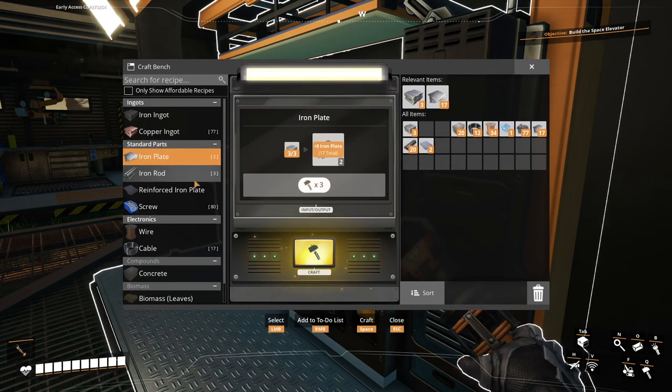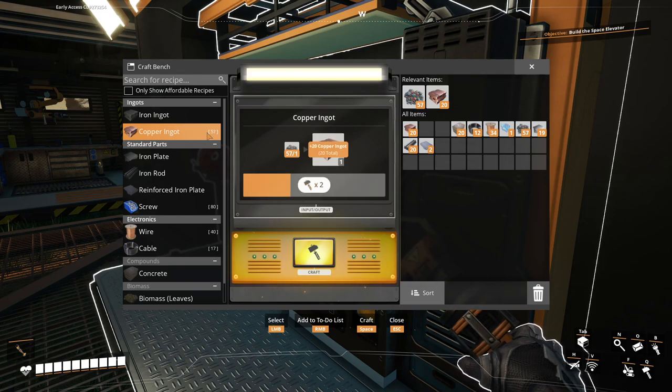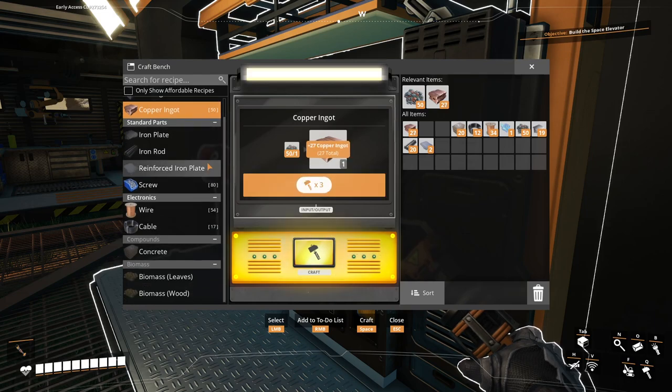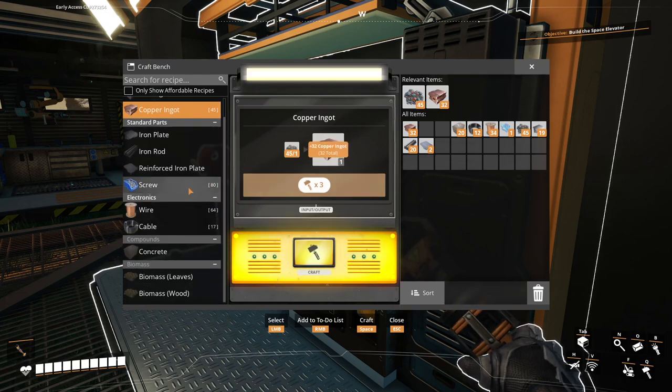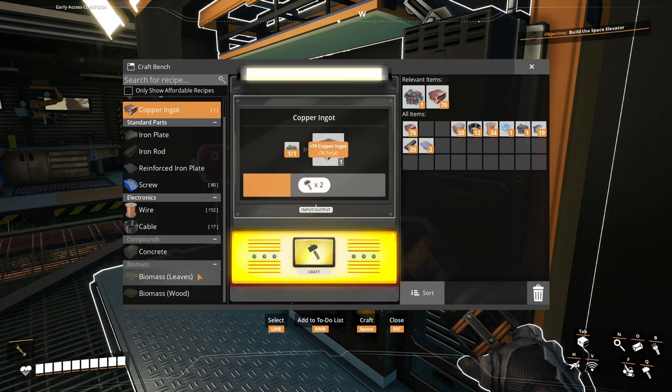We're going to load this up, drop it, and flip this side. Now you'll see everything turns green. If I disconnect this and take these out — it's yellow now, which means it's powered but not operating, meaning it's not receiving resources because this isn't pumping out any. It usually means it's not receiving resources. So if we connect that up and put these back in, because now it's got its resources, it'll be green like normal.